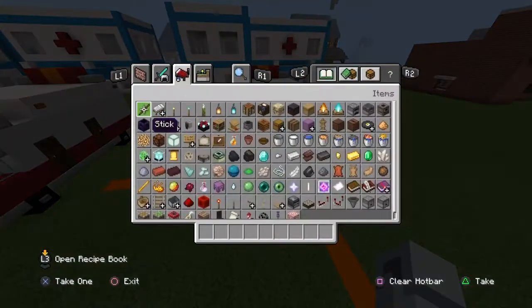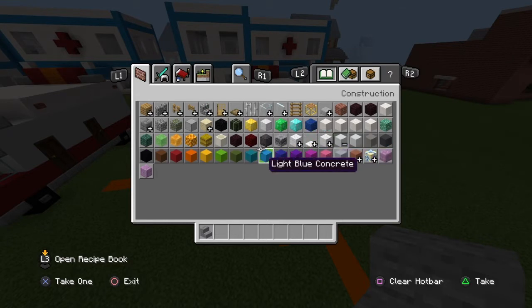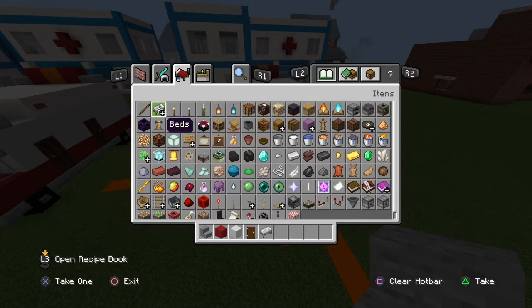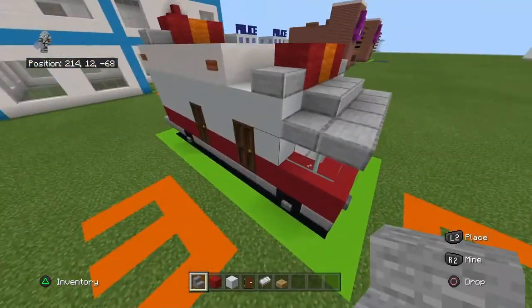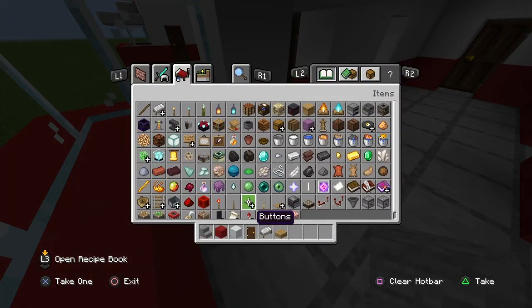For the inside, get out stone stairs, red concrete, white concrete, dark oak doors, white beds — white is preferable since that's how they usually are in ambulances — and oak wood slabs. Also get something for a steering wheel; I'm going to use a polished blackstone button.